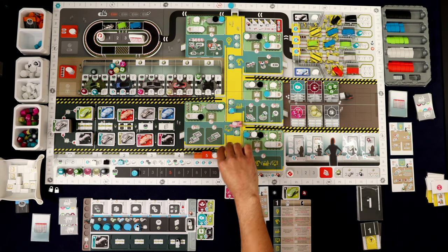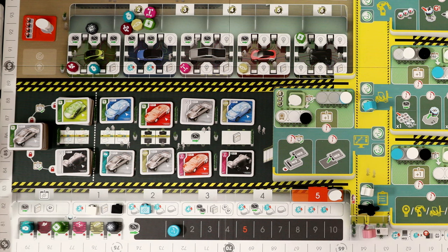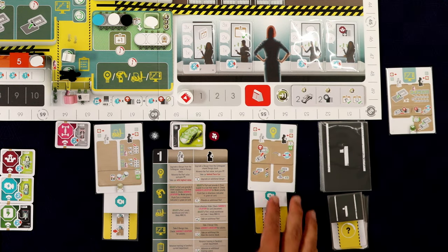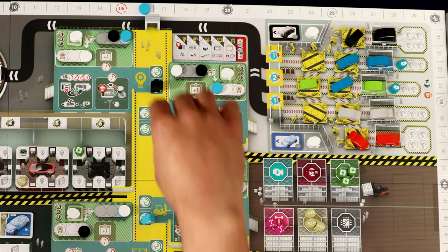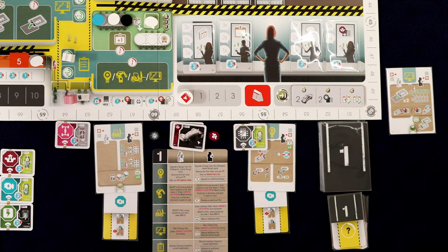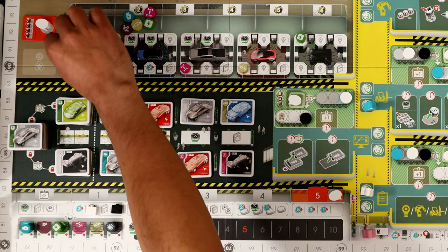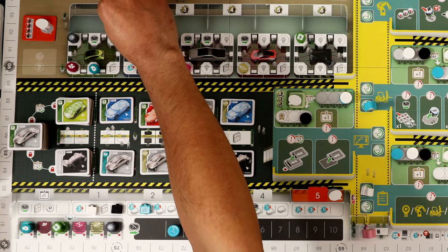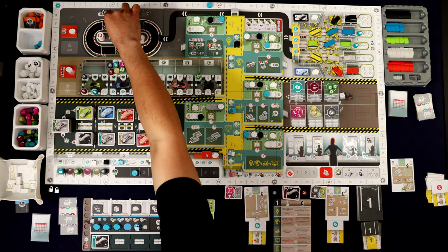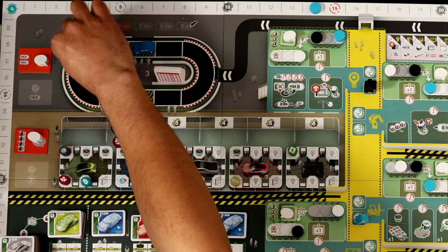There are cars on the test track and we want that green car. To take cars off the track, you need to discard a matching design — so we need a green design. That's why I wanted the design department. But the only green design is way over there and we don't even have access to it since it's on one of the stacks. We could have gotten blue designs for a blue car, but we're a little stymied. I don't think going to administration for just one shift makes sense — we could just go get parts. Our plans backfired.